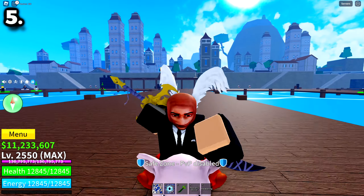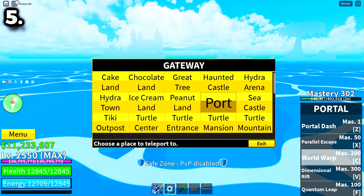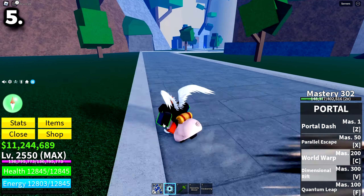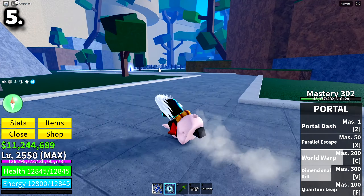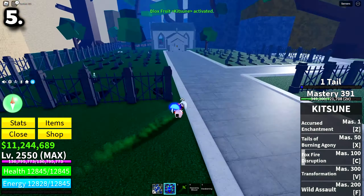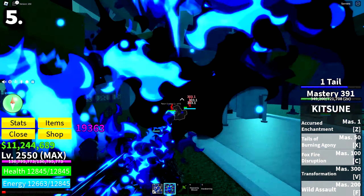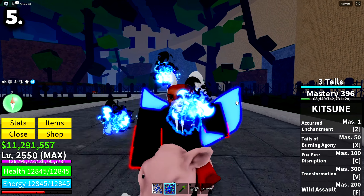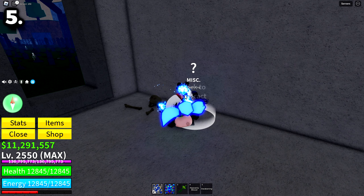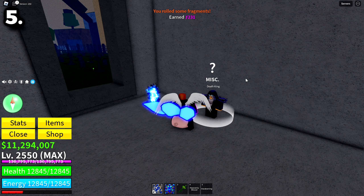So now that we're in the third sea, I'm going to give you the method on how to grind two times XP. The first thing you want to do is go to the Haunted Castle, then take the left path over here to this little graveyard and church. I recommend Kitsune or Buddha — I'm going to use Kitsune. You're going to want to farm these skeletons or any other NPC on this island for bones, and you'll want to grind at least 500 bones before you come into the church. Once you have 500 bones, come and talk to the Death King and you'll spin for a random chance of getting a two times XP boost.